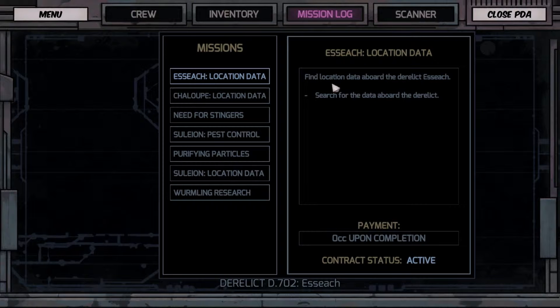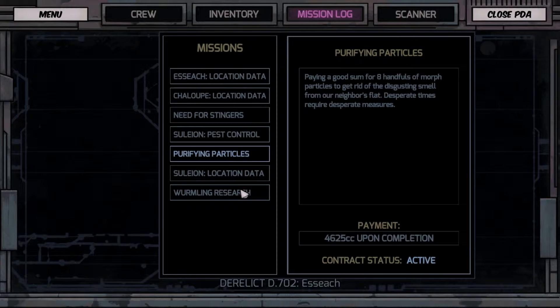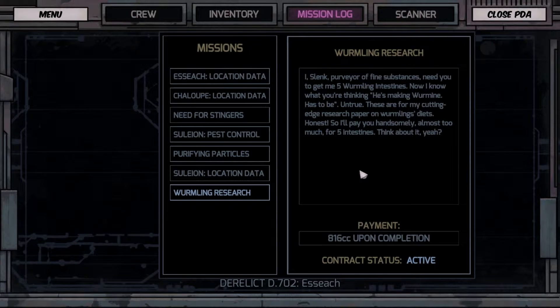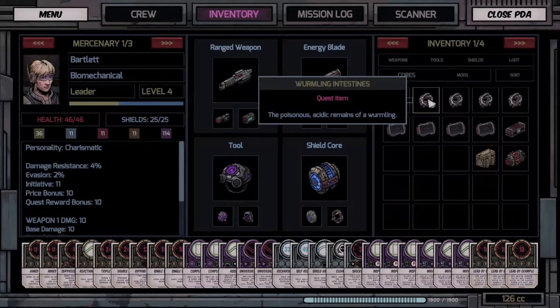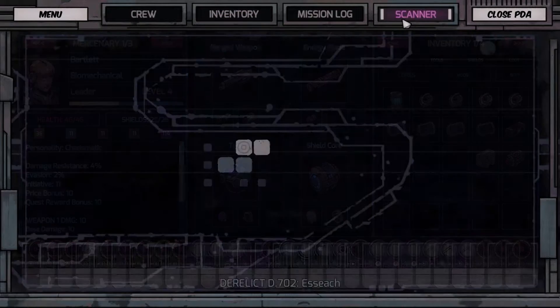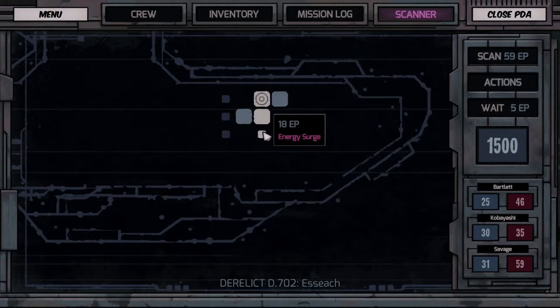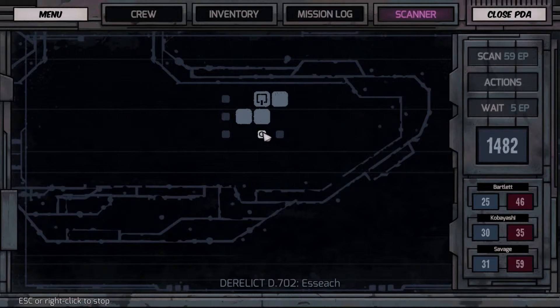We have to get the location data, we have to get some stingers, we have to get particles which I haven't found any of yet, and the intestines — I'm annoyed with the intestines because it's just taking a long time. I fight a whole bunch of wormlings and only get one set of intestines. I only need one more, and I need two more stingers.